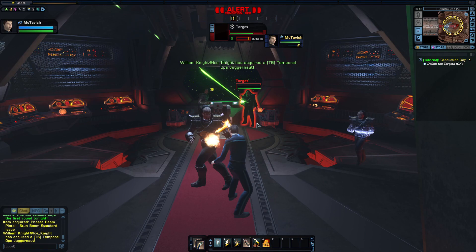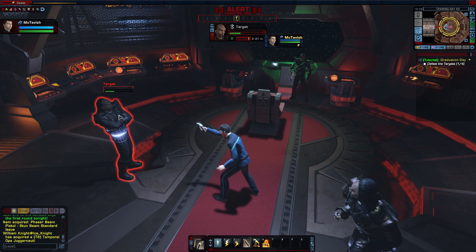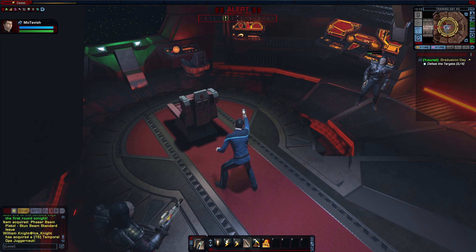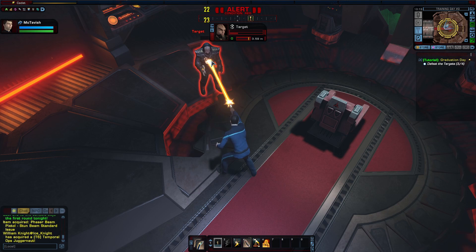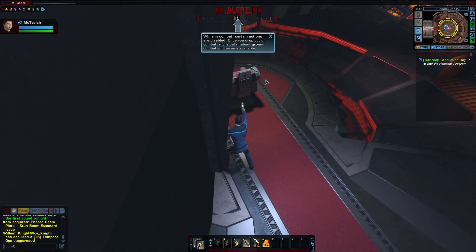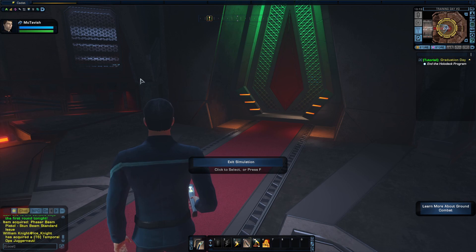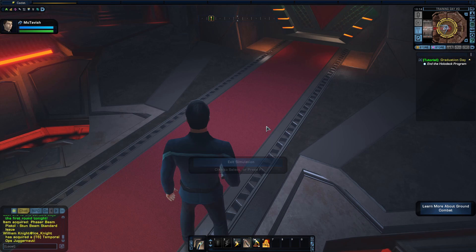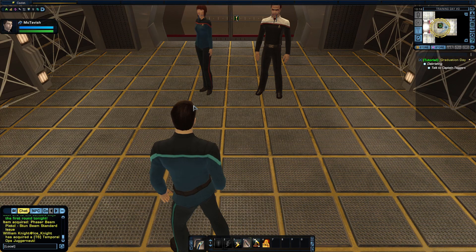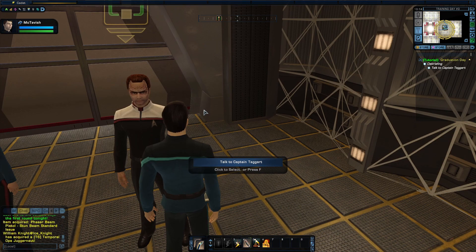We got them. I have to enter completely. What's kind of funny about this is this is so simple — you can get hit many times. It does take a little bit of time to charge up, and I am terrible at hand-to-hand combat. There we go, we got that one. They wait for you as well. It is quite easy, but don't expect it to always be easy. Once you drop out of combat, more detail about ground combat will become available. You want to make sure that you are in the right position as well. You can use your mouse to control what direction you're looking in. You can also use the mouse wheel to zoom in and out. Press H to holster and draw your weapon. So H — holster, draw, holster. Now we are done.